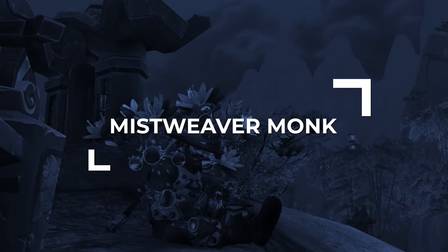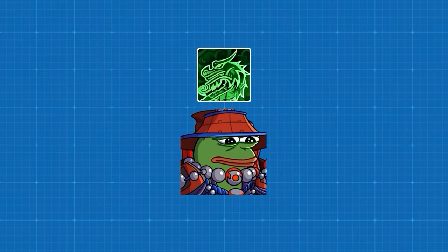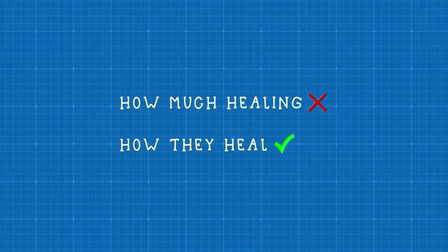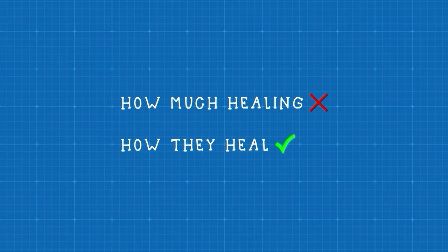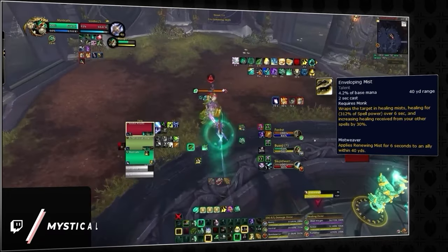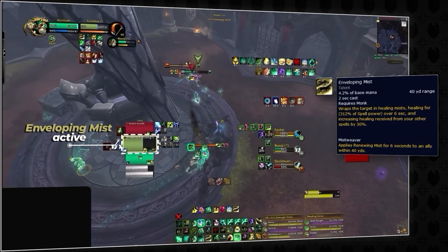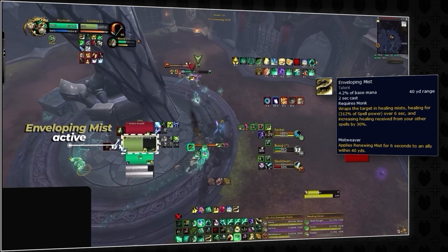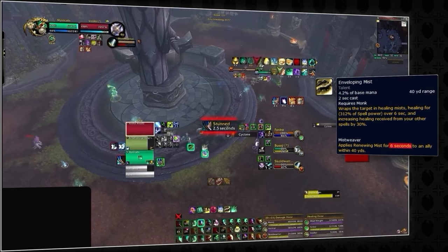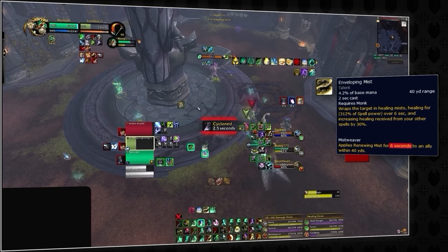Next up is Mistweaver Monk, who have historically been one of the more challenging healers to play, especially in Solo Shuffle. What's made Mistweaver so hard in the past is what will continue to make it hard in The War Within. The core problem is not how much healing a Monk can do, but how they actually heal. Enveloping Mists is such a vital source of healing — offering a strong HoT and even buffing other heals by 30% — but with one huge drawback: its duration. Unlike Resto Druids who can easily extend HoTs, Enveloping Mists lasts so short that it is very prone to falling off, making CC incredibly punishing. If you tank a single Polymorph, all of your HoTs can fall off while you scramble to recover.